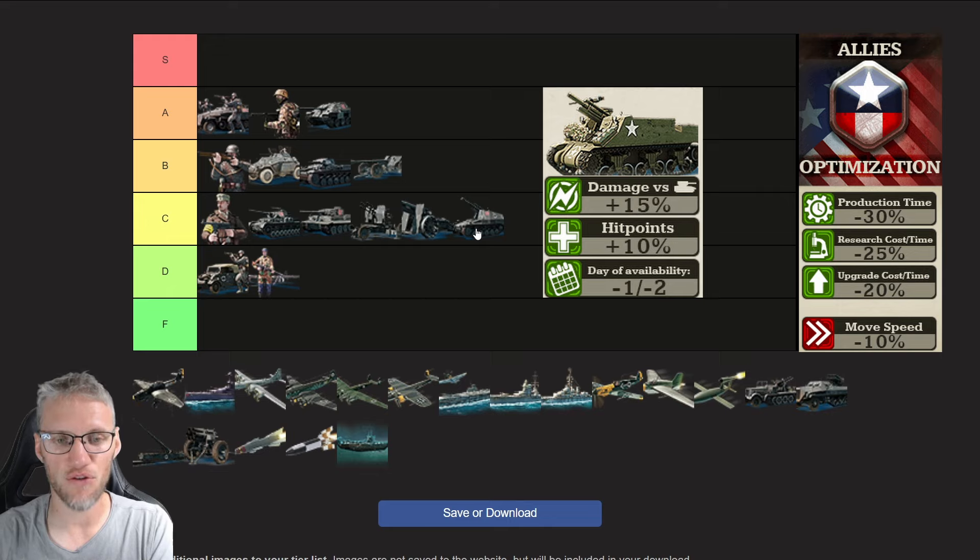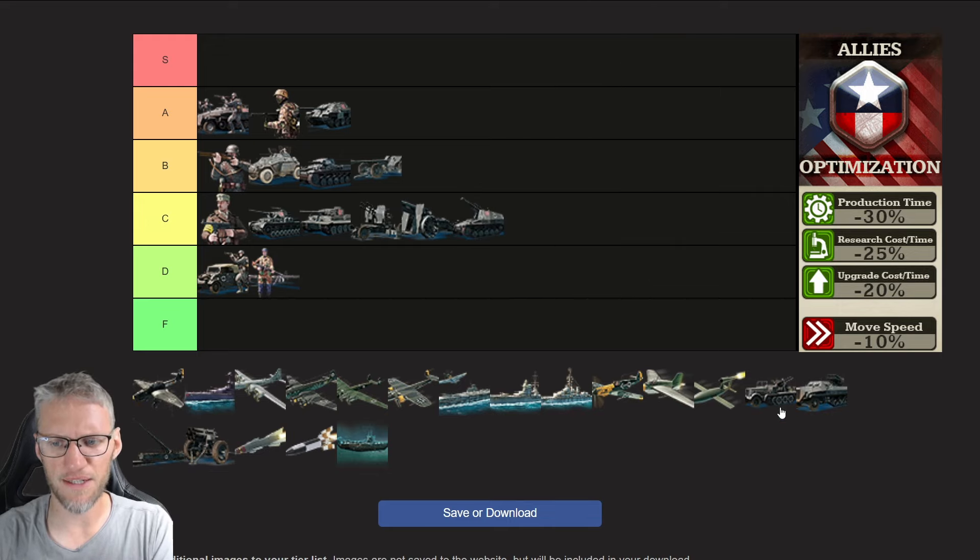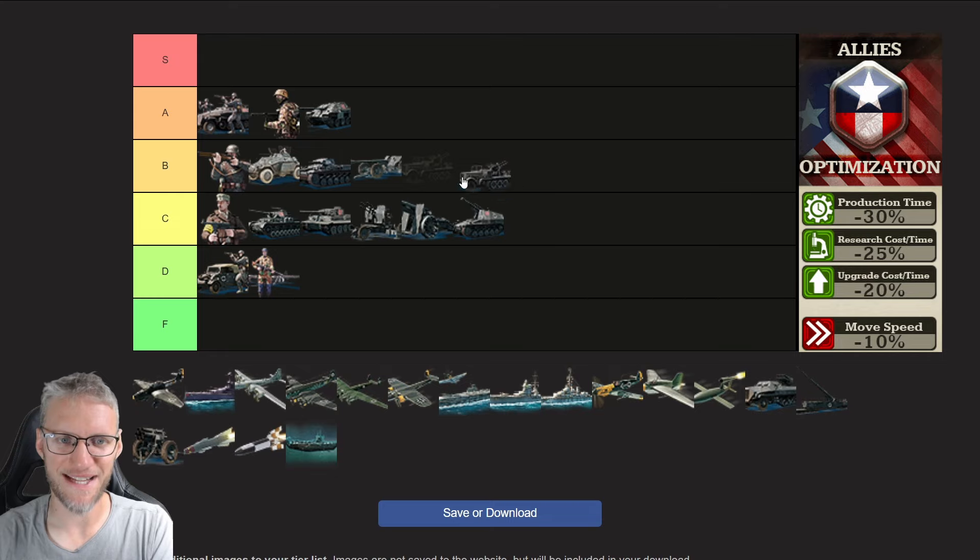If they wouldn't have had these doctrine bonuses I would have put them in D. Then finally in the ordnance branch we have SP anti-air. Just like anti-air they're a necessary evil — you need them to protect your ground units, and you should use them to protect your tank destroyers, light tanks, and armored cars. However, they're going to slow down your armored cars or light tanks. If you have air dominance you can choose not to use them, but SP anti-air will protect your units 24/7.